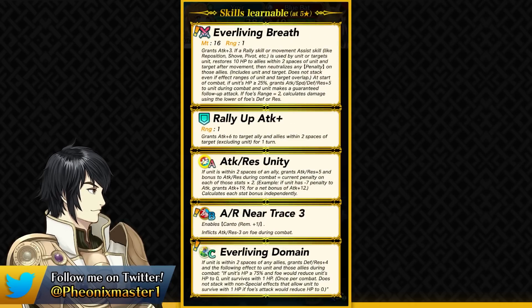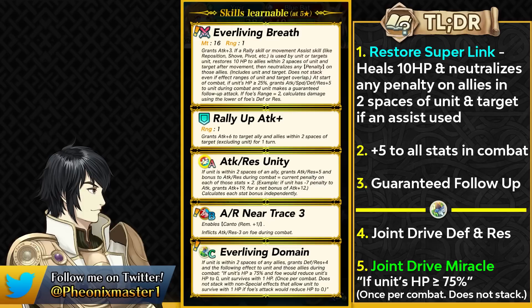Her weapon provides her with plus 3 attack. If any assist skill is used by her or if she's the target of an assist skill, she can restore 10 HP to herself and allies within two spaces, and also gets rid of any penalties on those allies. This is a top tier effect in Aether Raids defense where isolation is going to be present and people are going to be using debuffs against your team — being able to get rid of penalties just with the assist skill is absolutely amazing.